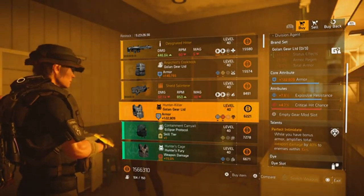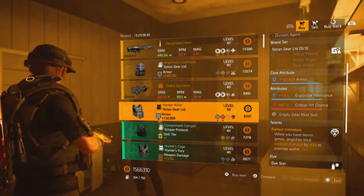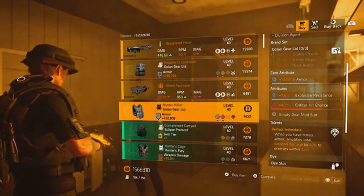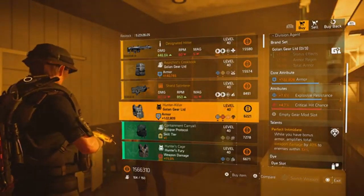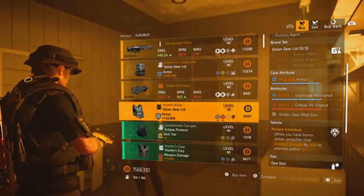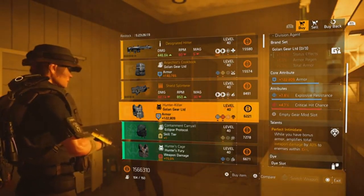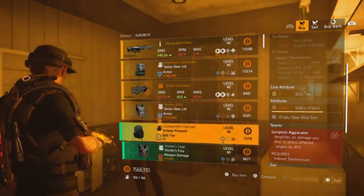If you've killed all the Year Two hunters and been able to get the Hunter Killer chest piece and it's showing for you, I'd suggest having a look at this one as well. You can change the explosive resistance to crit hit damage — again a little bit of optimization on the other two attributes, but it's not a bad chest piece.